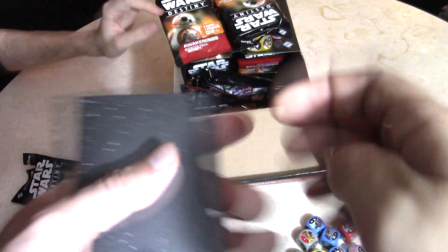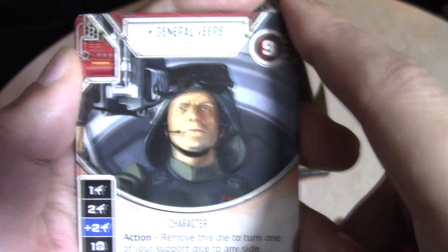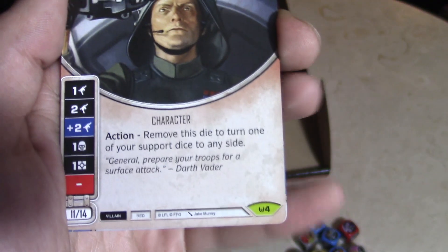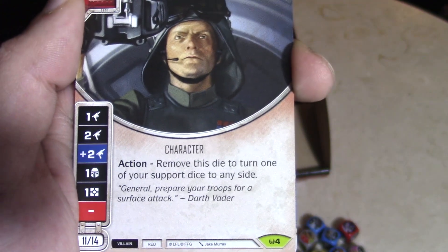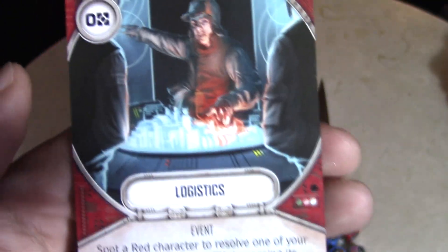What did I get here? It looks like I opened a Death Star trooper — or a pilot or engineer. You would call them General Veers, a field commander. Action: remove this die to turn one of your support die to any side — which is not bad. And then I got Emperor's Favor, Don't Get Cocky, Isolation, and Logistics.